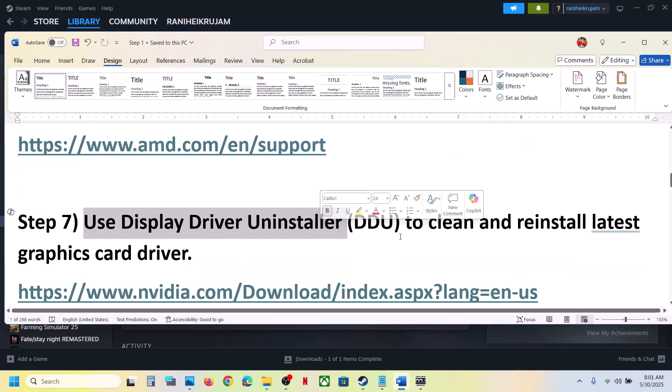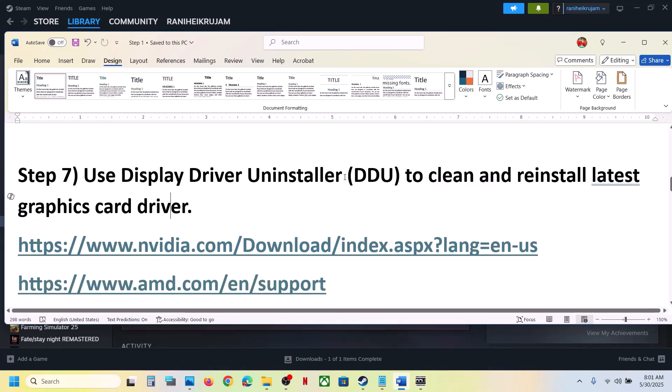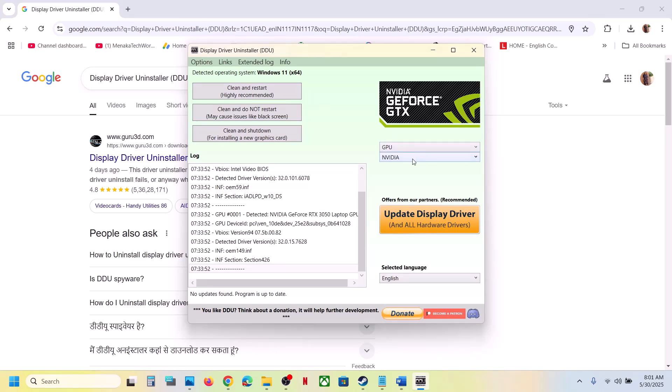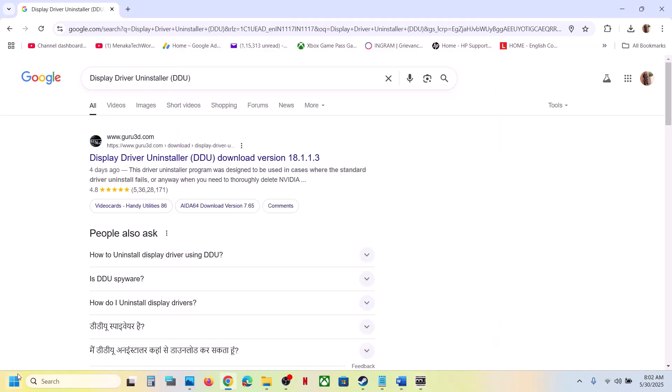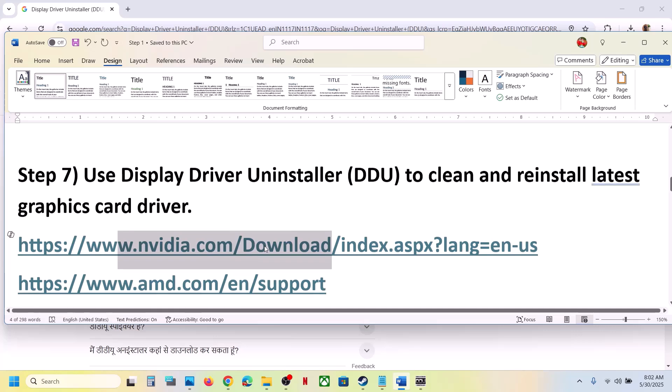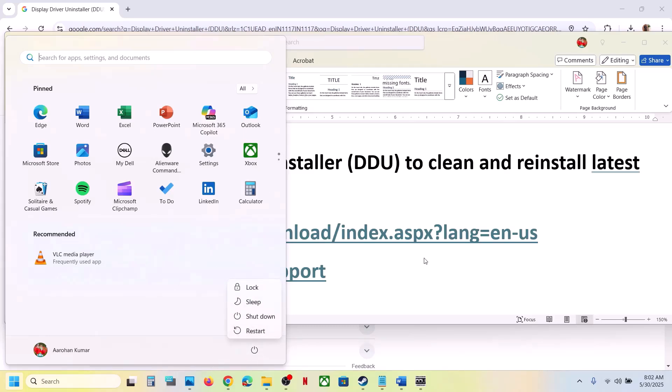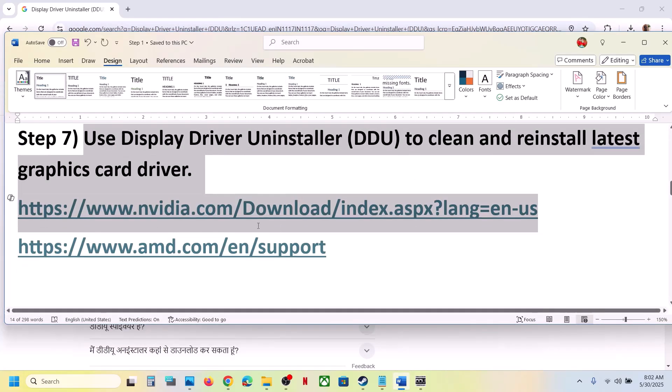If still not working, you can use Display Driver Uninstaller (DDU) to perform a clean installation. Search for DDU in Google and install it. Once installed, select your GPU brand — NVIDIA or AMD — select your graphics card, then click Clean and Restart. Once done, go to the NVIDIA or AMD website, install the latest graphics driver, restart your computer again, and launch the game.